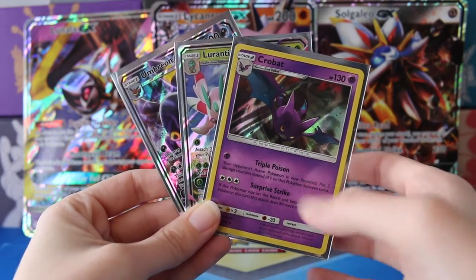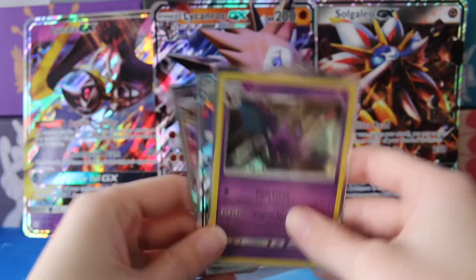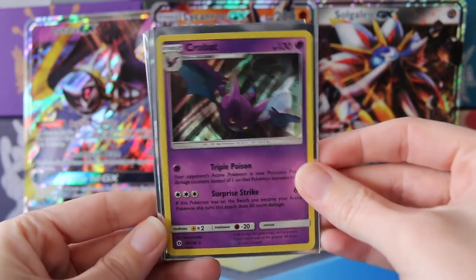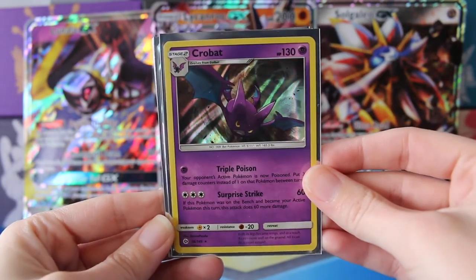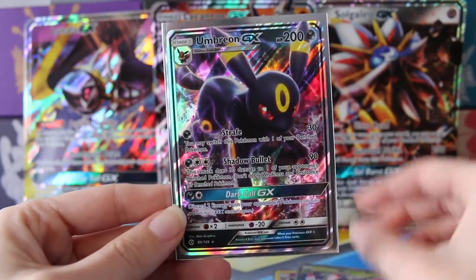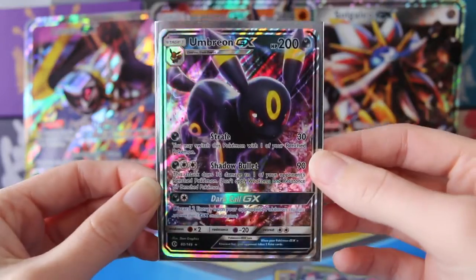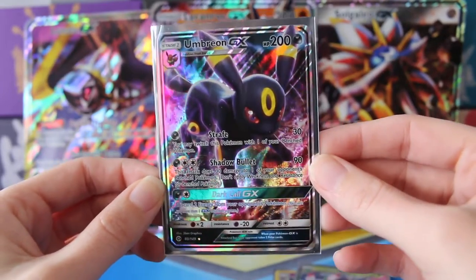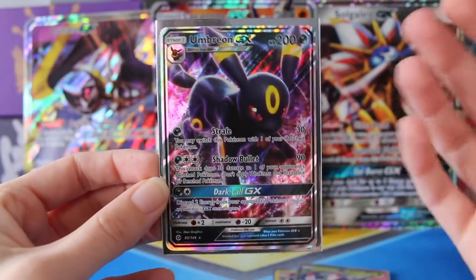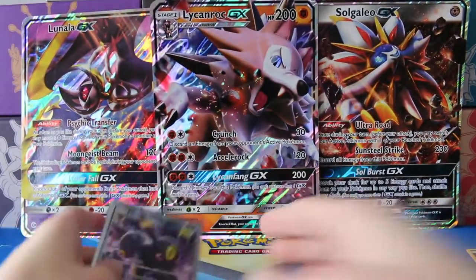Still haven't found a Secret Rare or one of the Rainbow Rares, but hopefully down the road we might actually get our hands on one. But for this, we ended up with one Holo Crobat, a Lurantis GX, and winner hands down, the Umbreon GX. This card looks really awesome. I think I actually like the looks of this a bit better than I do with the full art — I think it's just the pose. I really like this. Go ahead and put those off to the side here.